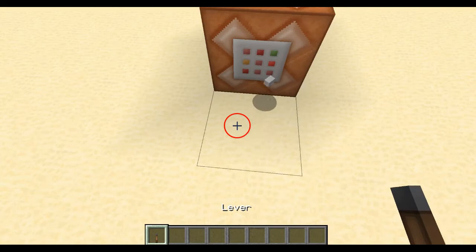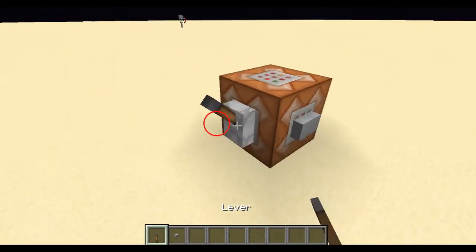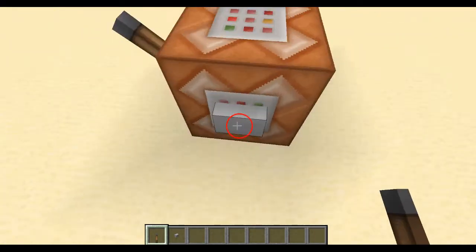You're going to want something to power the command block. You can go into redstone and find anything. Let's use a lever because I don't like buttons. You could use a button or lever — shift right-click either onto it.